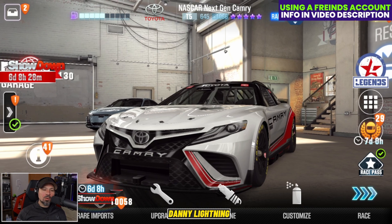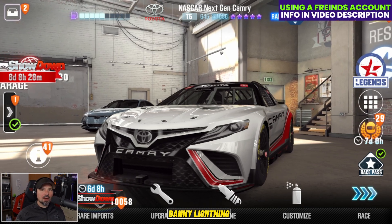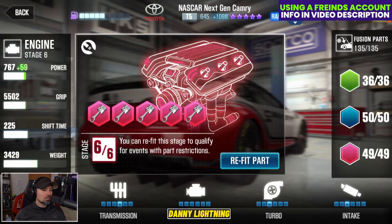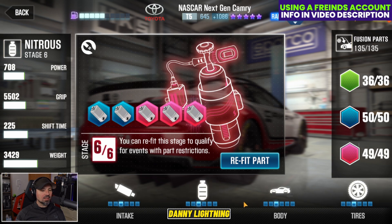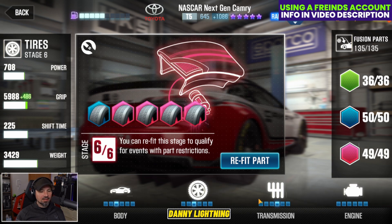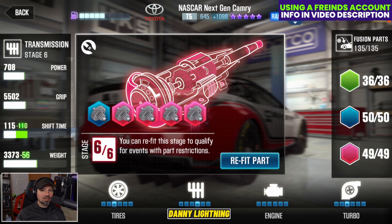We did find what might work okay for a live racing setup, so let's check that out. We're going to set our engine back to stock. Turbo stage 3, intake stage 3, nitrous stage 3, body stage 3, tire stage 3, transmission on stage 4. And that gives us 645 on the performance points and 1086 on the Evo.